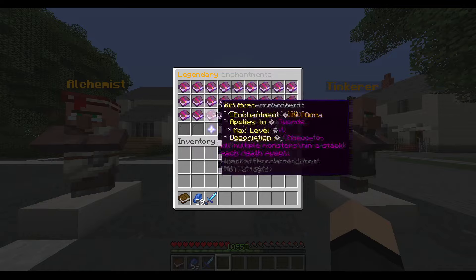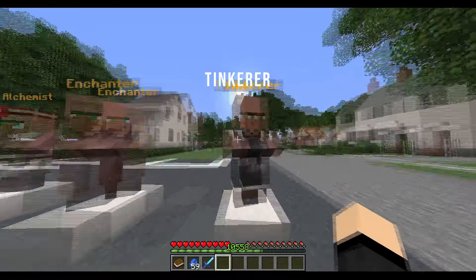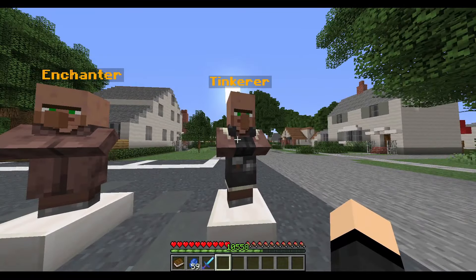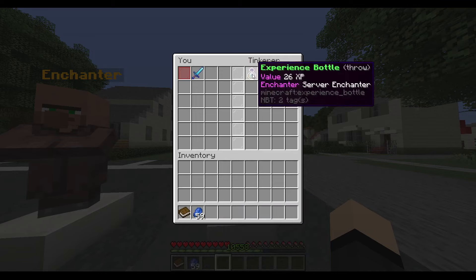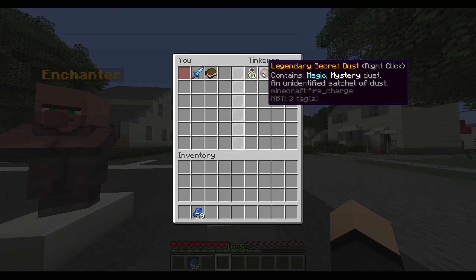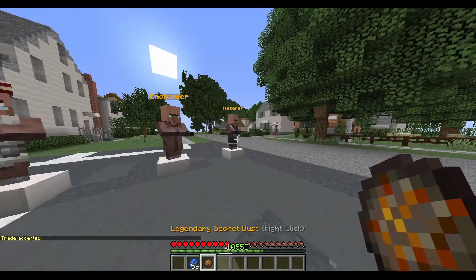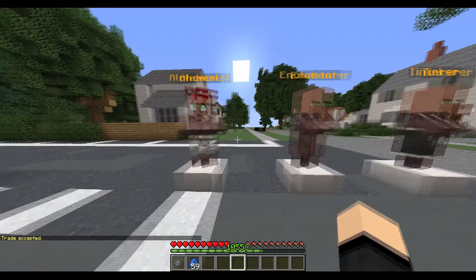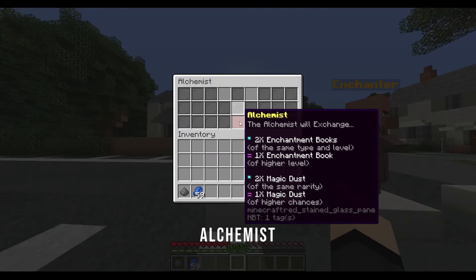You can right-click to see all the enchantments available. A huge part of this plugin is Tinkerer and Alchemist. Tinkerer basically allows you to trade in books and custom enchanted items for experience bags and secret dust. You just accept a trade and you get these items, then open the secret dust. For Alchemist, it's pretty basic — you can combine 2 same enchantment books for 1 book of a higher level, and 2 magic dusts of the same rarity into 1 magic dust with higher chances.